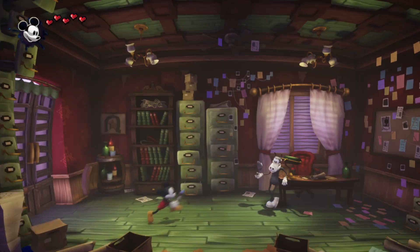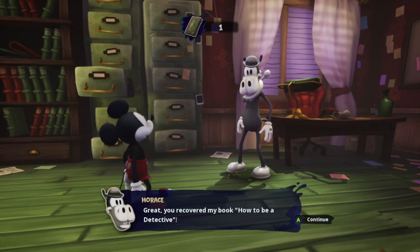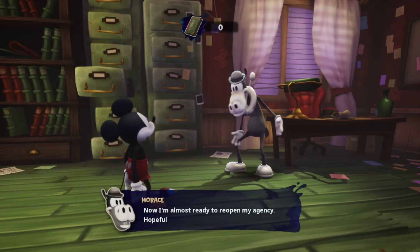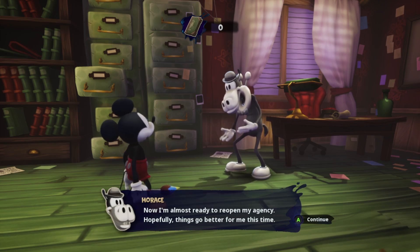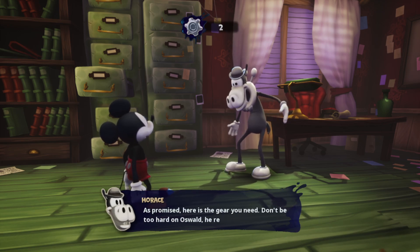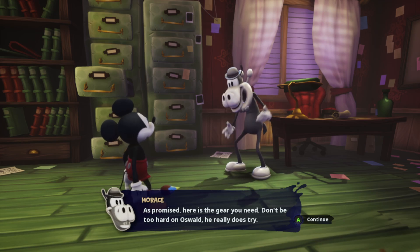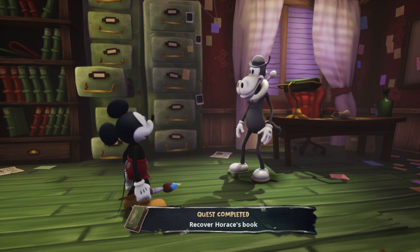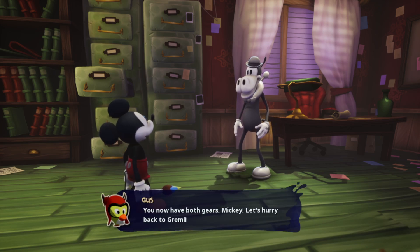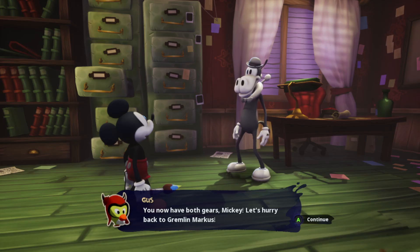Here you go, Horace. 'Great, you recovered my book — How to Be a Detective! Now I'm almost ready to open my agency. Hopefully things go better for me this time. As promised, here's the gear you need. Don't be too hard on Oswald — he really does try.' Alright, nice — we have both gears! Let's hurry back to Gremlin Marcus.